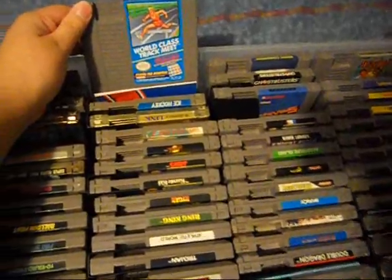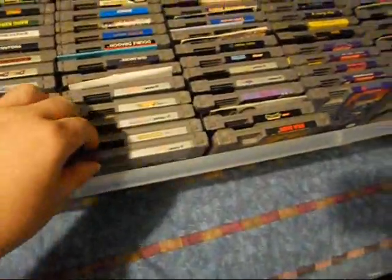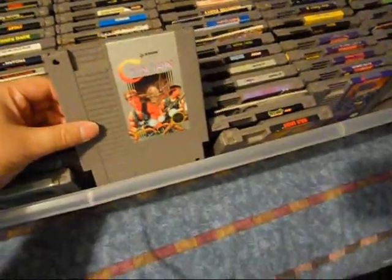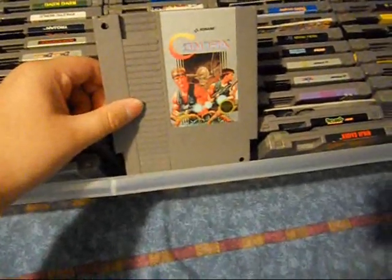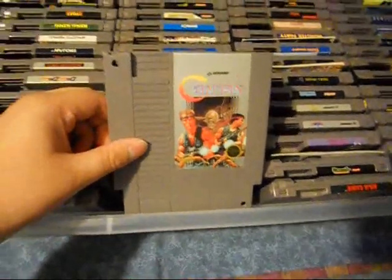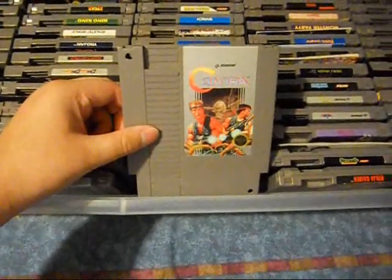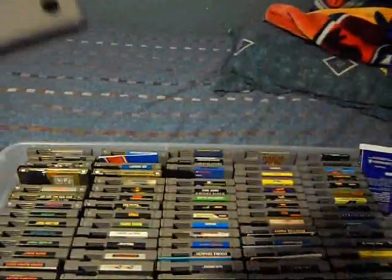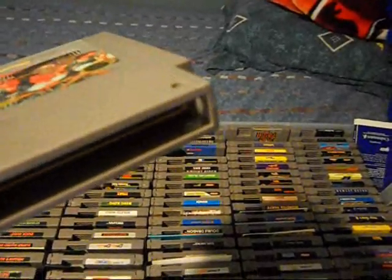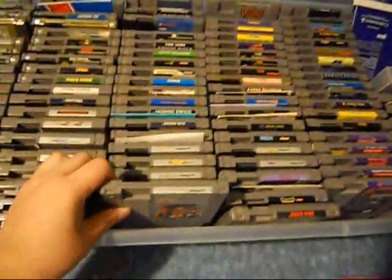World Class Track Meet — I don't have the pad for it, so I can't tell you about that. Contra — oh my gosh, I finally found Contra! This is the latest game I got for my NES. I've been searching for it for so long. I finally got it on eBay for 13 bucks. Downside is it has two holes through it — and some of it actually goes through the circuit board — but it still works. Super glad I finally got it.